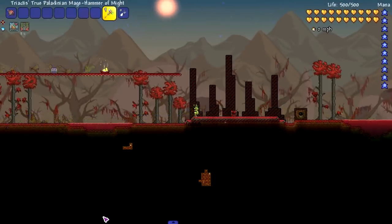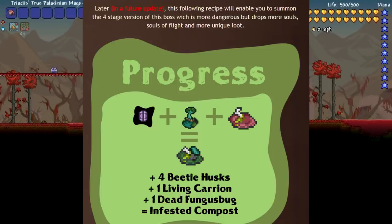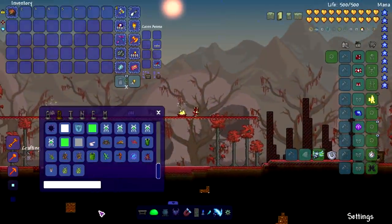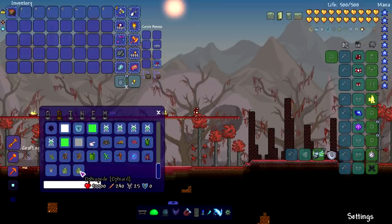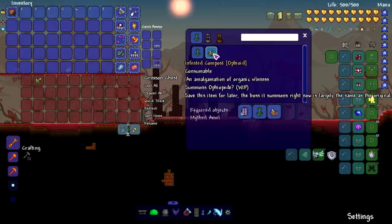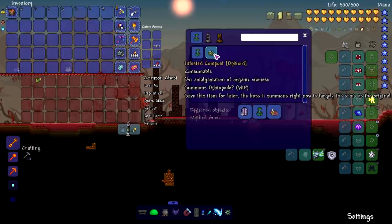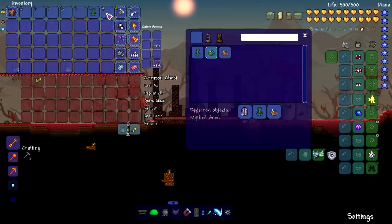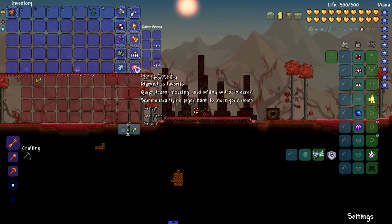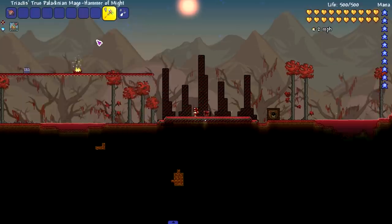On the forum page it says: later in a future update, this recipe will enable you to summon the four-stage version of the boss, which is more dangerous but drops more souls, Souls of Flight, and more unique loot. I don't think the four-stage version is in the game yet. The Infested Compost recipe is going to be used for the four-stage version - the harder one that drops more and better loot, even unique loot, which I'm assuming will be custom weapons.